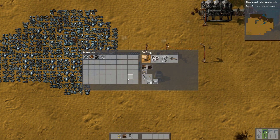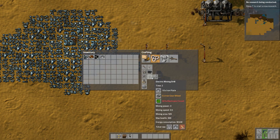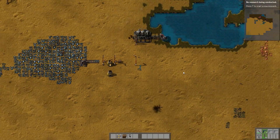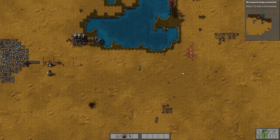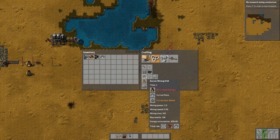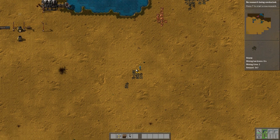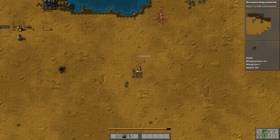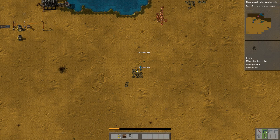We can actually get an electric one of those as well. We need some electronic circuits, so we're going to need to have some more copper. For that I'm going to need a new tool to extract some of this manually for now, or I could just set up another one of these coal-burning things and do it that way. We're going to need some stone — four stone... actually it's five stone that we need for a furnace. We'll just quickly grab five stone.